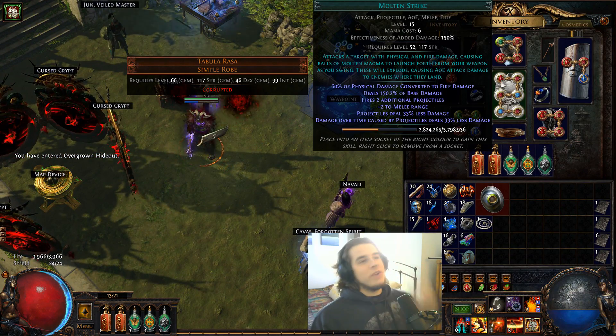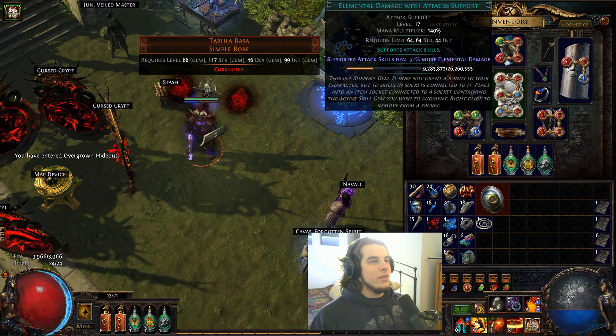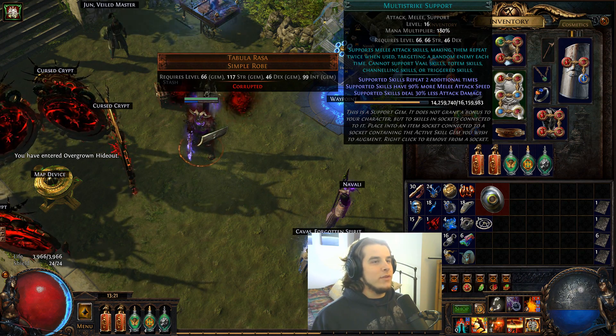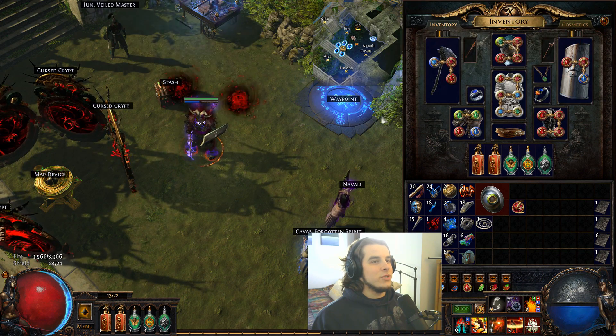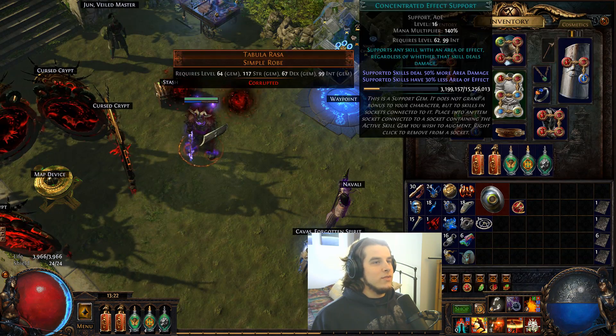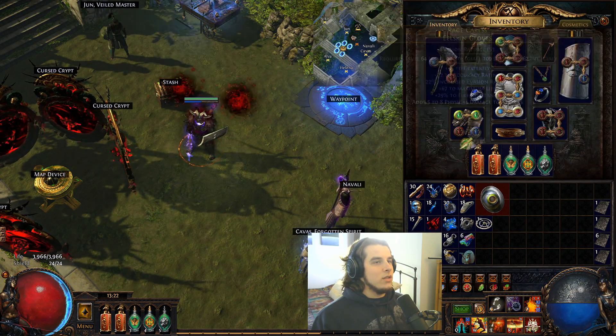Here's the current character setup. We're doing Molten Strike with Ancestral Call, Elemental Focus, Added Fire Damage, Concentrated Effect, and Multistrike. Eventually I'm going to drop Multistrike for Vicious Projectiles once I get Point Blank — either from the passive tree or the Grailwood Shank — because that should net me more damage in the long run.